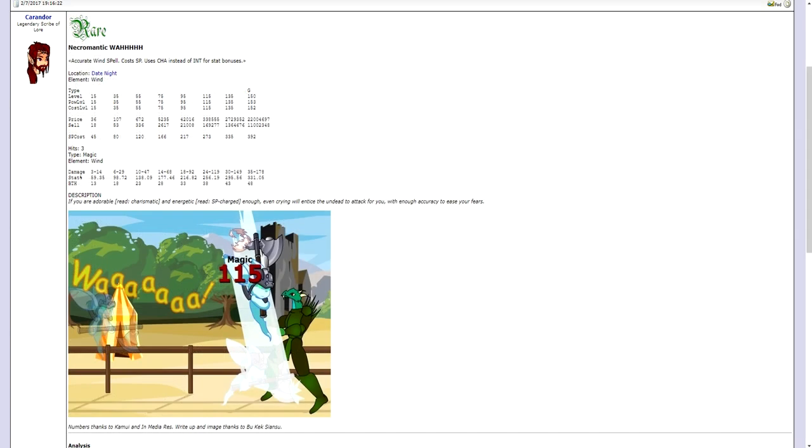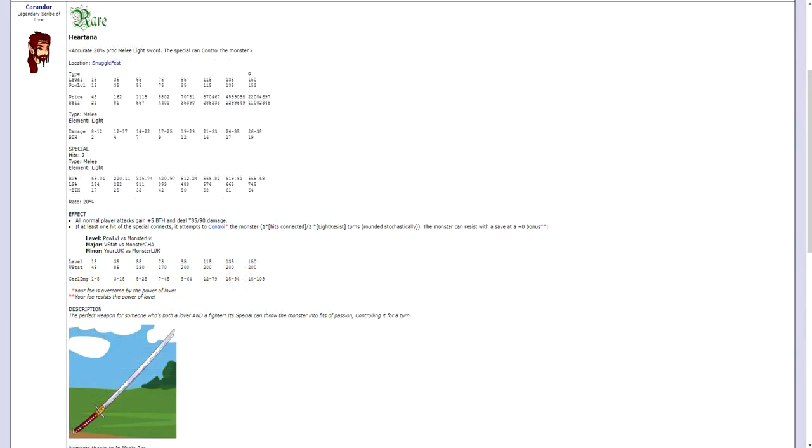Moving on to 2016's Snuggle Fest event, you can get the Necromantic Wah spell. It is an accurate wind spell that causes SP and uses Charisma instead of Intelligence for stat bonuses — a really good spell for Beastmasters. Next up, from 2017's event, you can get the Hatana weapon. It's an accurate 20% proc melee light sword and the special can control the monster. If you don't have a better light weapon, then you can go ahead and get this.